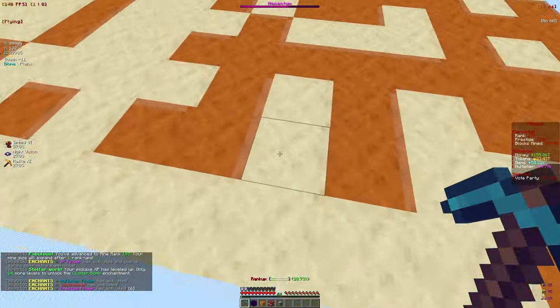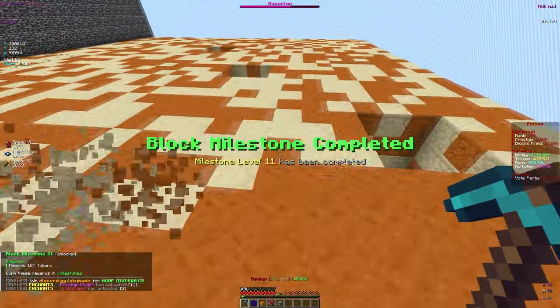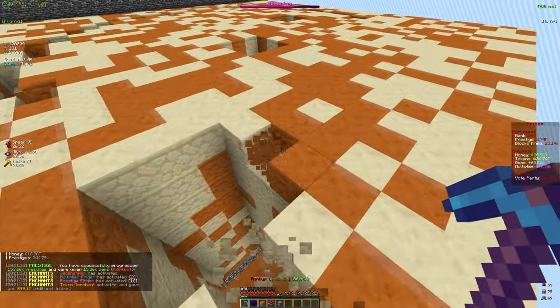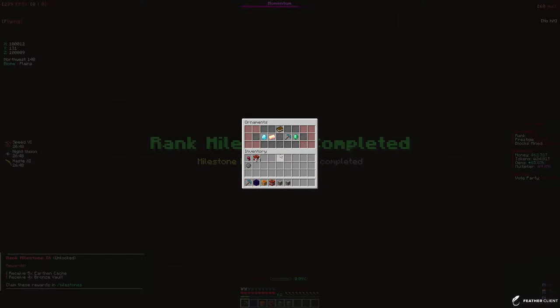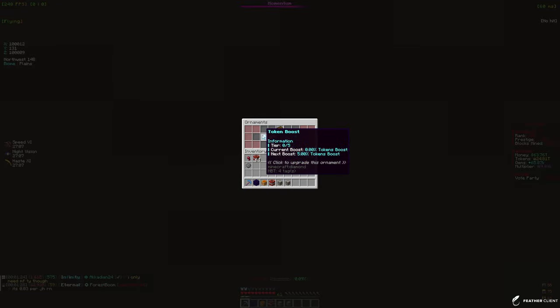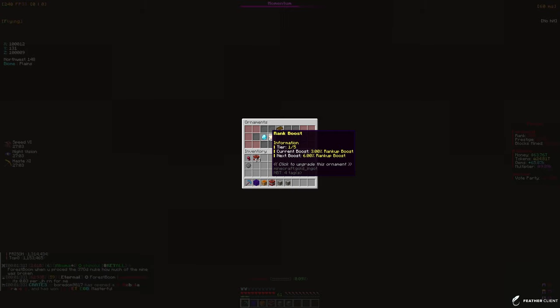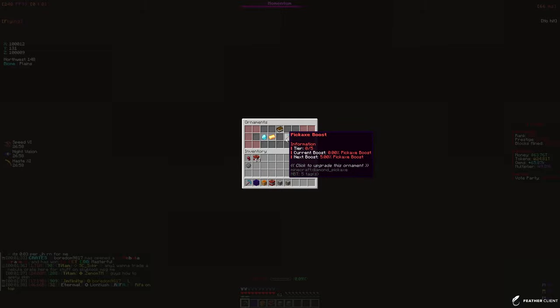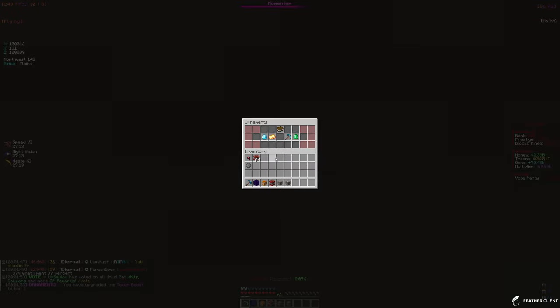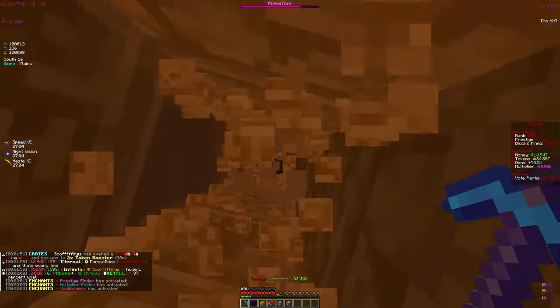We're at rank 199 and we reached pickaxe level 60, so we can now buy Meteor Shower enchant. We're almost finished unlocking the tier 9 pouch — just need about 1k more blocks. We unlocked ornaments: there's token boost, rank boost, pickaxe boost, and prestige boost. Currently we have one on rank boost, and we only have one ornament point. Rank boost gives more tokens per rank-up, pickaxe boost speeds up leveling, prestige boost isn't needed yet. I'm going to put the point into token boost — that's going to be very helpful.